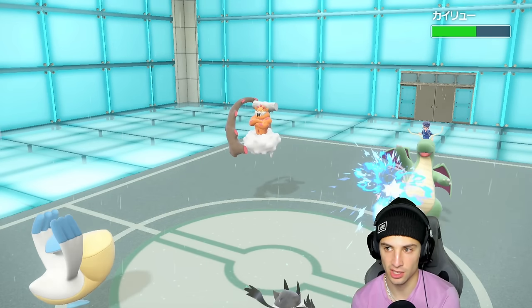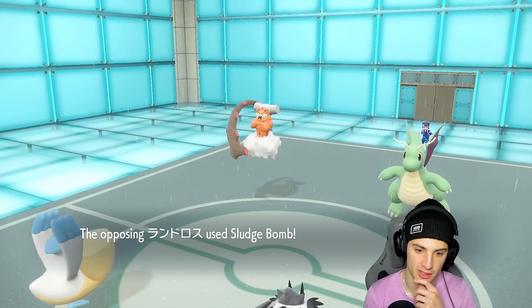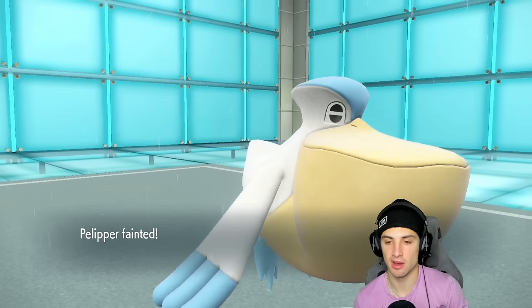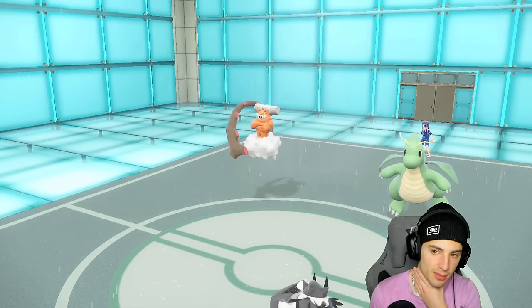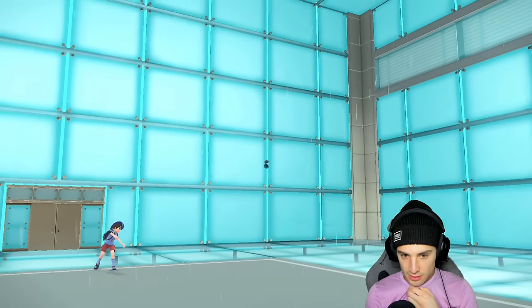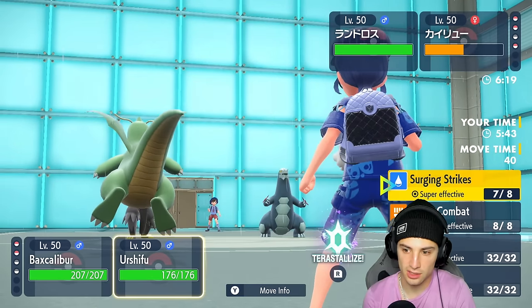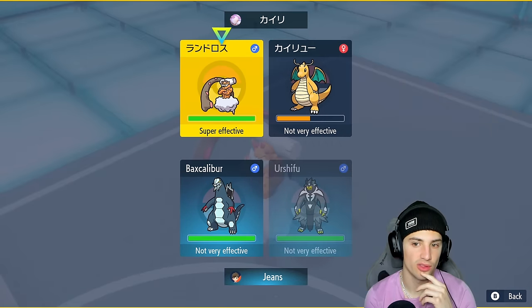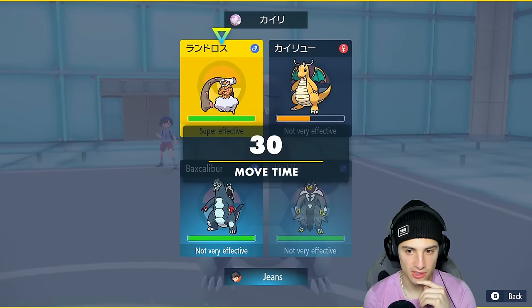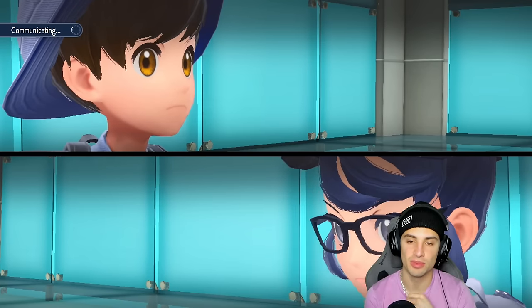They have Extreme Speed to get after me. I get Sludged on Pelipper — no big deal, I get my boy back at full HP. I bring out Baxcalibur now. I consider Terastallizing Baxcalibur. I'm going to Ice Shard Dragonite and Surging Strike Landorus. If they Terastallize Lando to Poison Tera type, Ice Shard would KO the Dragonite and Surging Strikes should KO Lando no problem since it'd be Poison Tera type.